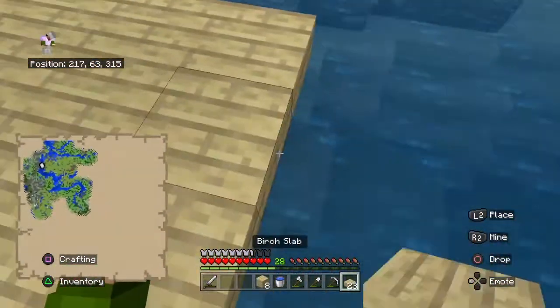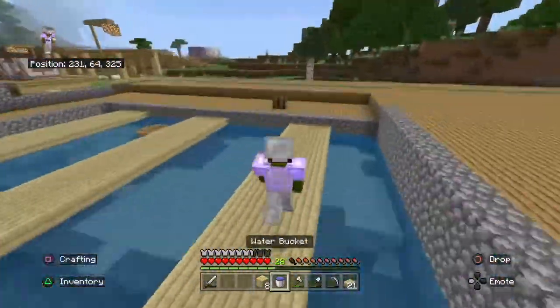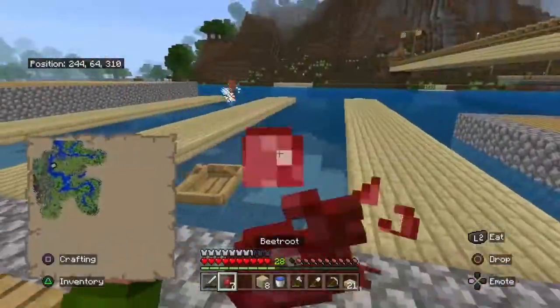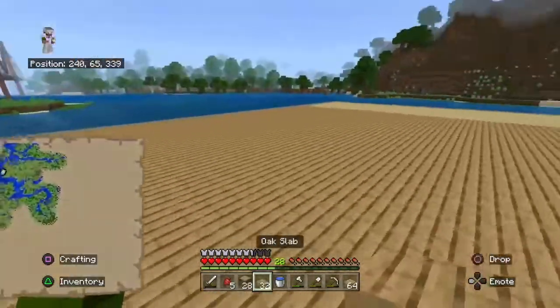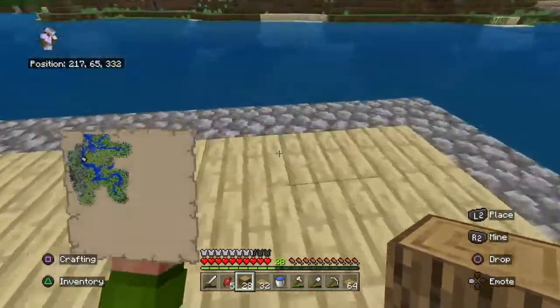So right now you've got a good place for your boats. Now I'm about to show you the bigger dock. You want to flatten out the land that you're going to use — you can use cobblestone. This is only two blocks high from the river.